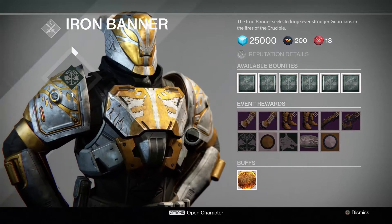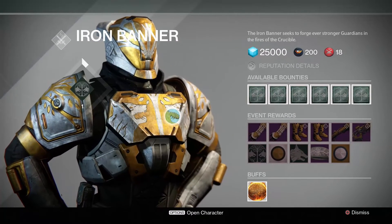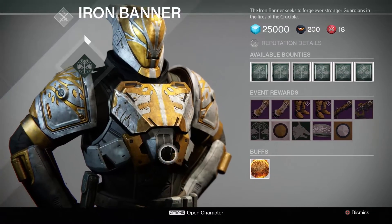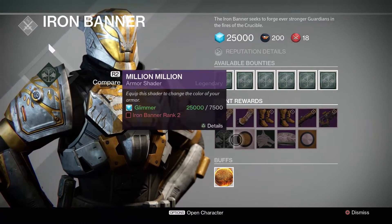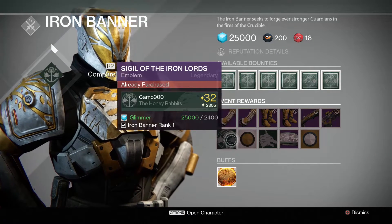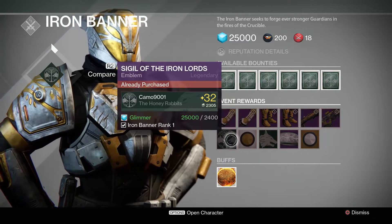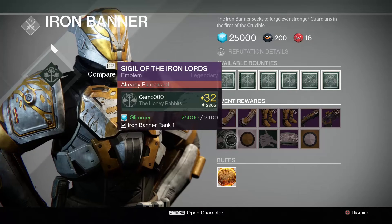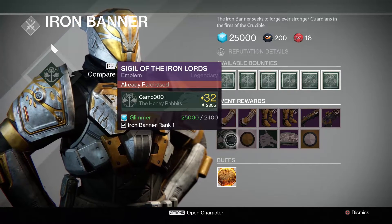Let's begin from the first rank. There are five ranks in the Iron Banner — if you're new to the game, there are five ranks you can get. At rank one, you will unlock this emblem, which is the Sigil of the Iron Lords. It's got little wolves next to a tree in the background, and you can buy that for 2400 glimmer once you hit Iron Banner rank one.